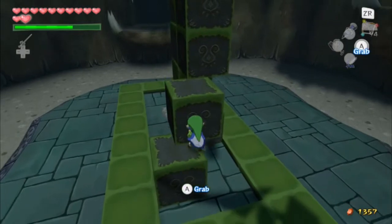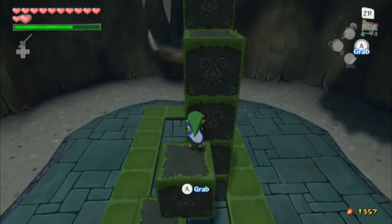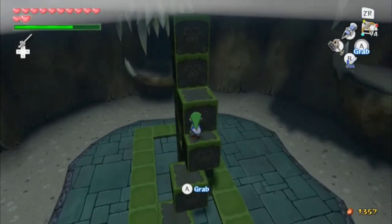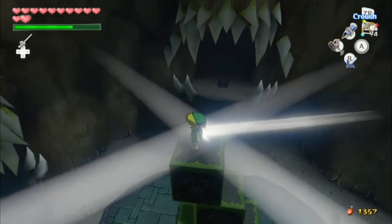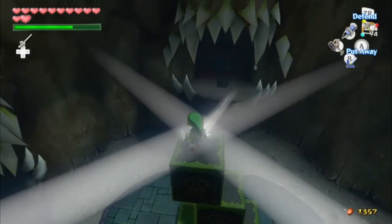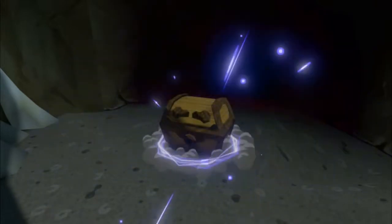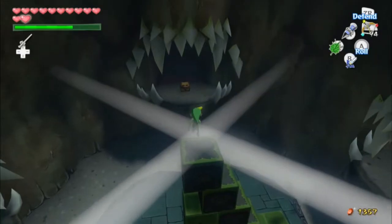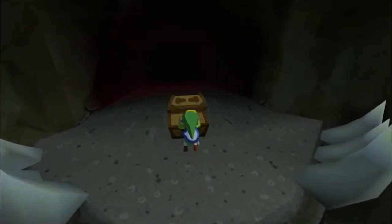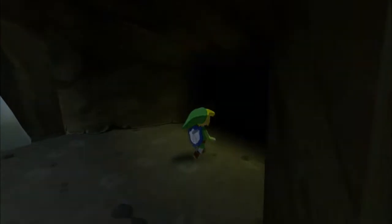Let's take this down and see if we can do it now. Damn, look at those teeth. I've never jumped onto one of them before — that's cool. It looks so cool. A silver rupee — wow, my first one in this playthrough. Oh okay, so that's what those do.